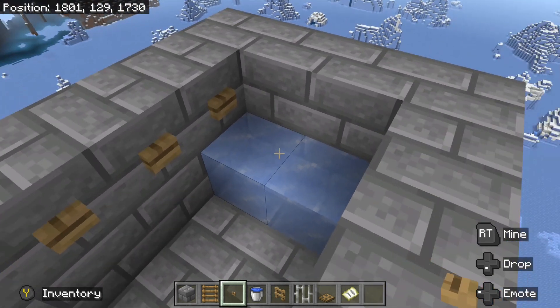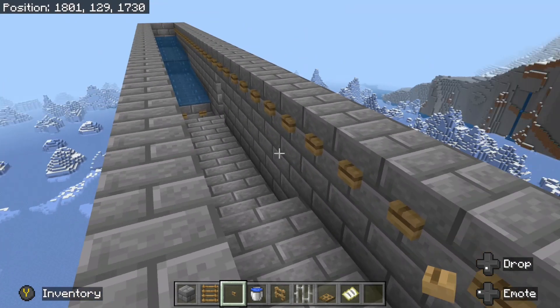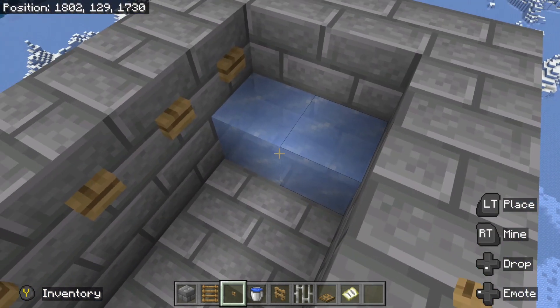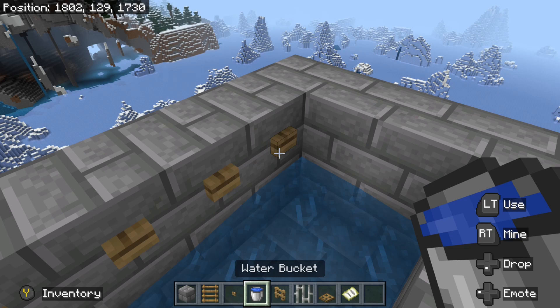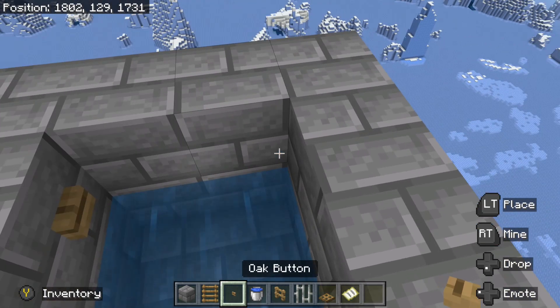One important thing to notice is that because we're in a frozen ocean, our water blocks froze up. If we don't want them to freeze up, we need to make sure that they're being blocked. But if they do, you can always just break them and it'll return to water. If there is a button over it, I believe it keeps it from freezing. So once you've got those in place, you won't have to worry about it anymore.